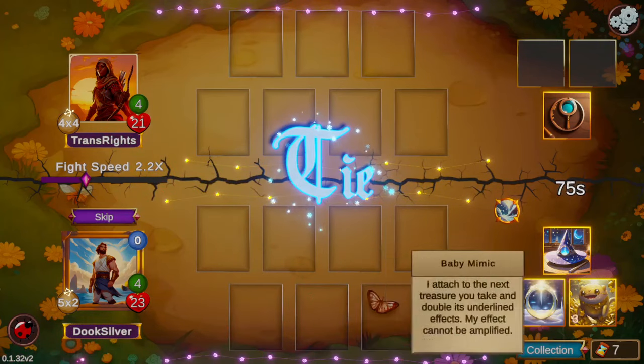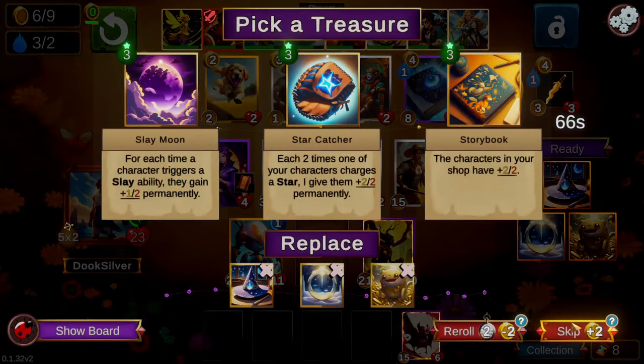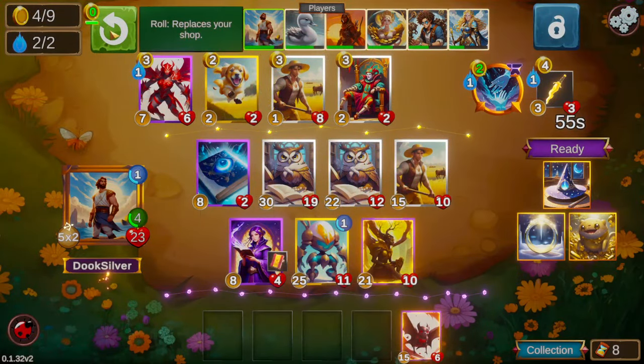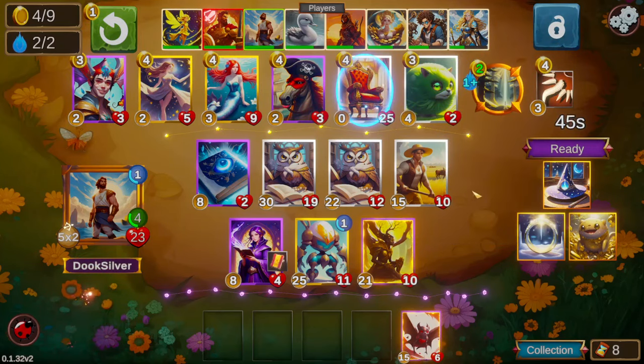We managed a win — actually a tie there — and unfortunately none of the treasures are things we want. Some are fine, but we really want to dig for the spell treasures. We're just gonna skip that, which gives us a couple extra rolls to hopefully find more than just a Book Mage.